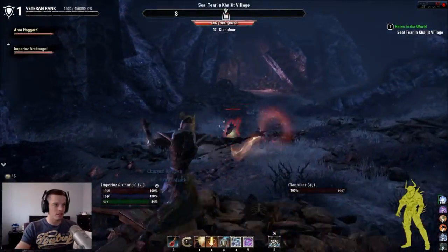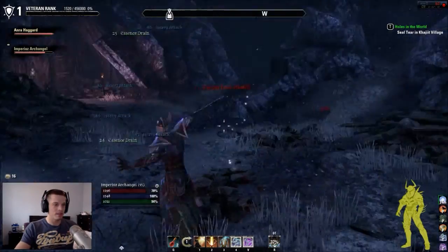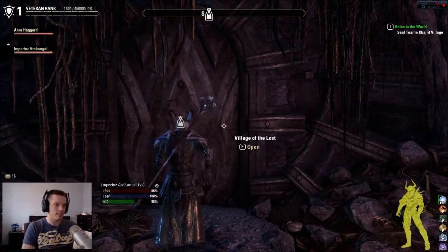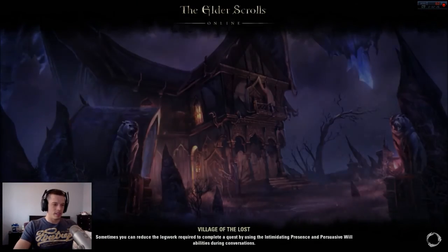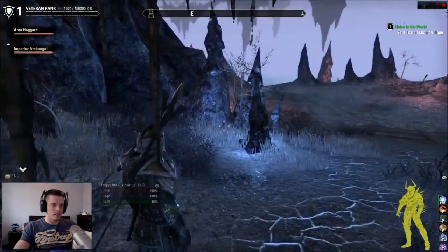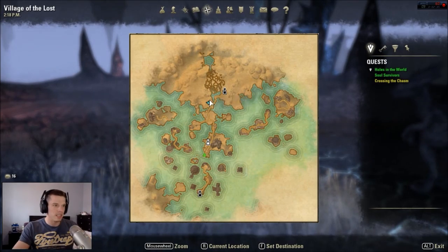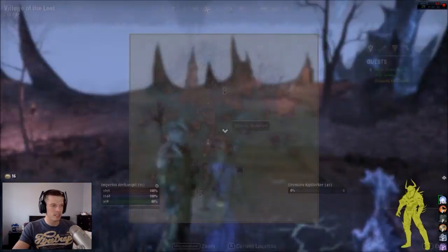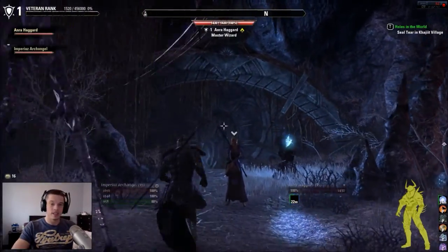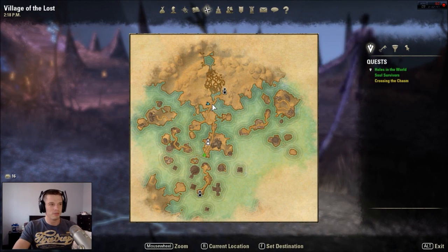Everything just respawned while we were fighting. You find this secret boss in the Village of the Lost. Looking at the map, it's just off that road — you'll see a little door there, and that's it. You just go in there, fight him at level 48, and get a skill point for doing it.